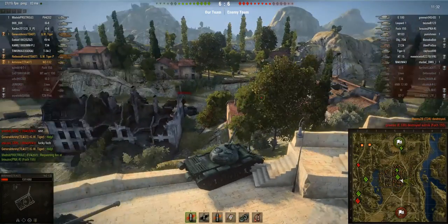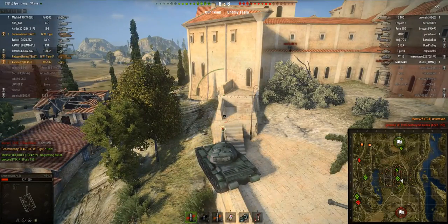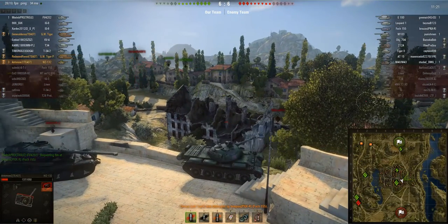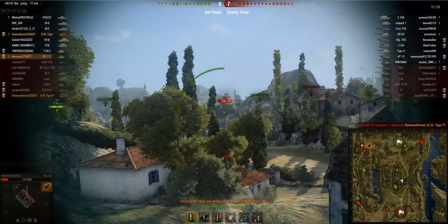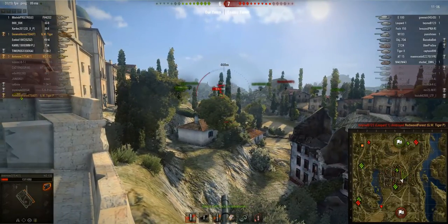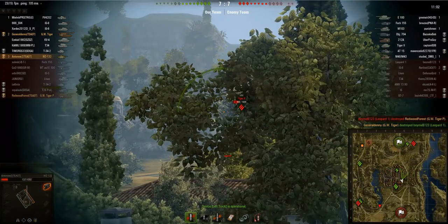I basically manage to take out a really stupid AMX-1390 and T-34 who both really underestimated the firepower of this tank. Now an AMX-50 Fosh-155 fires at me, which is a really dangerous target. I'm not sure why he's not firing again — maybe that was the last shot in his autoloader clip. I was really lucky that shot only hit my tracks, so my tracks absorbed that 155mm shell — pure luck.